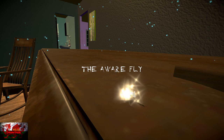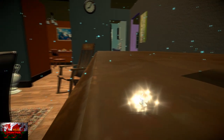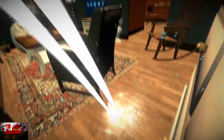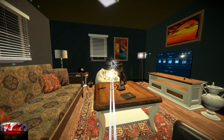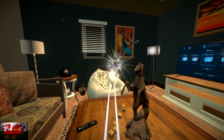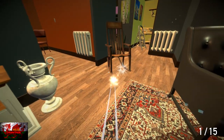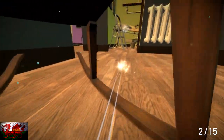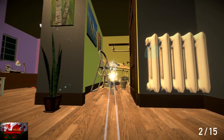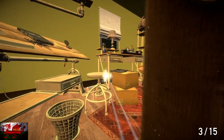We've got 12 levels to get through and each one automatically starts as we finish the other. Starting up the first level, the Aware Fly. The first ball of light is basically straight in front of us as we start, next to this horse statue. Turn directly to your right and you're going to see it under this chair. After you collect this one, fly through the chair and you'll see it straight in front of us in the next doorway just by the step ladder. Once you've grabbed this, turn right into the room and we'll see the next ball of light on a computer chair.